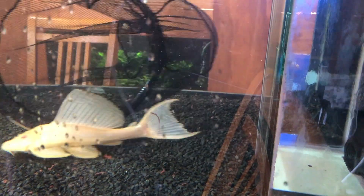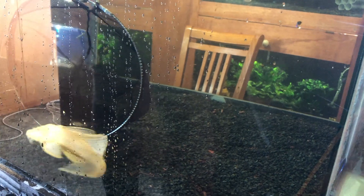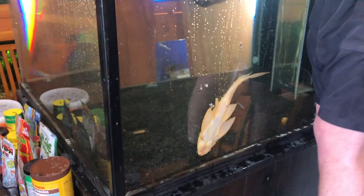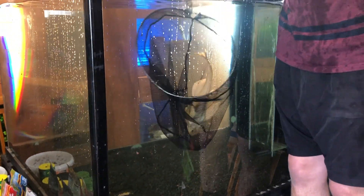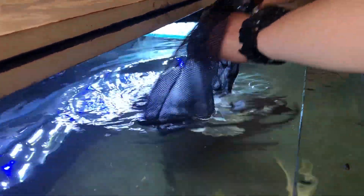So the last fish in this tank I need to get in is this fairly large albino red spot pleco. I don't really want to get him in the net — I'm just going to try and catch him by hand, cornering him against the side to allow me to grab him. Actually, I will try and get him in the net — might be a little bit easier. That went really, really well.